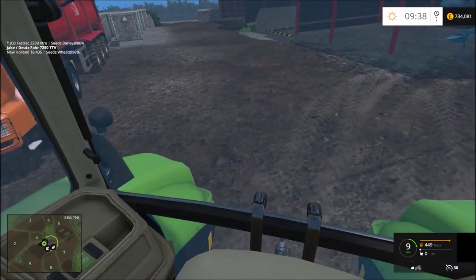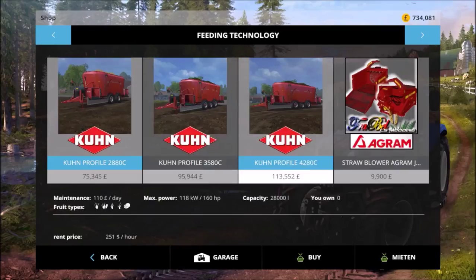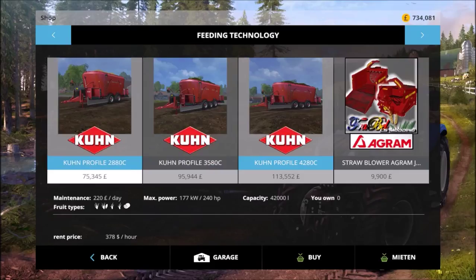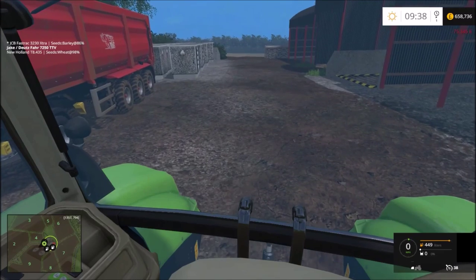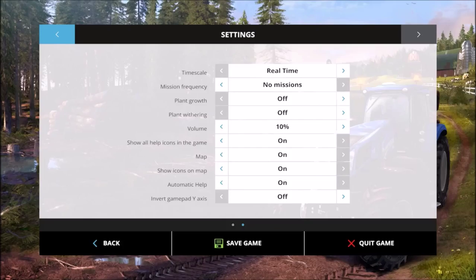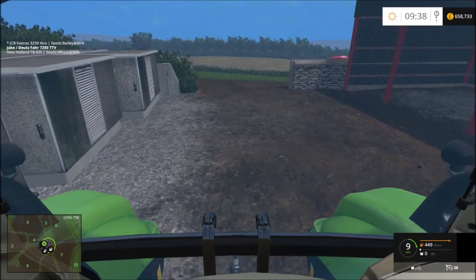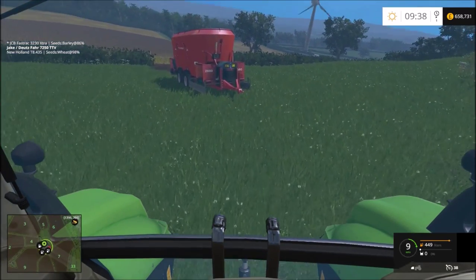I downloaded a mod pack for some feeder wagons and they're a lot bigger than the original. The original one that comes with the game is 18,000 litres, but this one is 28,000 with a maximum of 42,000. I'm thinking about that for this yard - the only concern is height. I'm going to get the 28,000 litre one and if it doesn't fit I'll have to sell it, but I'm keeping the smaller one just in case.